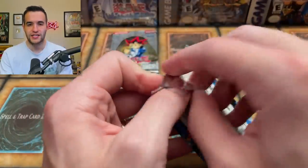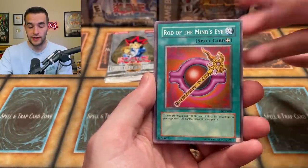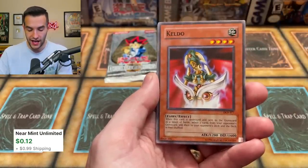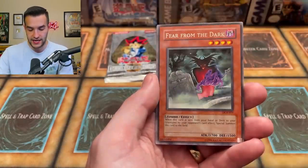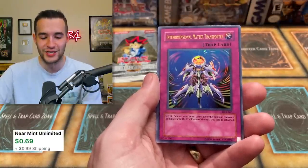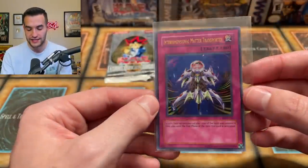Dark Crisis — can we match that Skill Drain with one of our own? Gravity Axe Grarl, Rod of the Mind's Eye, Guardian Grarl would be cool, the Gagagigo, Death's Rook Archfiend, Keldo — another nice card — Drag Down to the Grave, Rod of Silence, Chaos, and Fears from the Dark. So no Skill Drain. But we have the Interdimensional Matter Transporter Ultra Rare! So we went three for five with foils — pretty solid. This is a classic card used by Kaiba in the anime, so I can't complain.